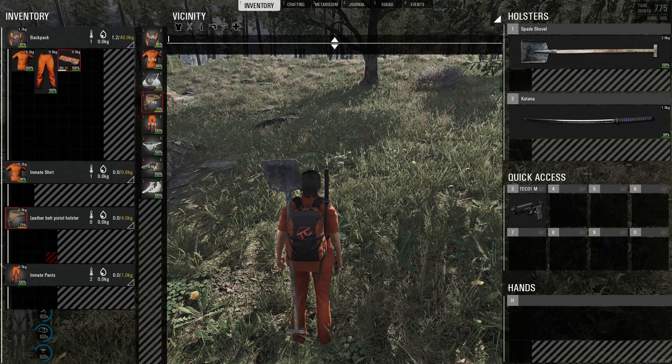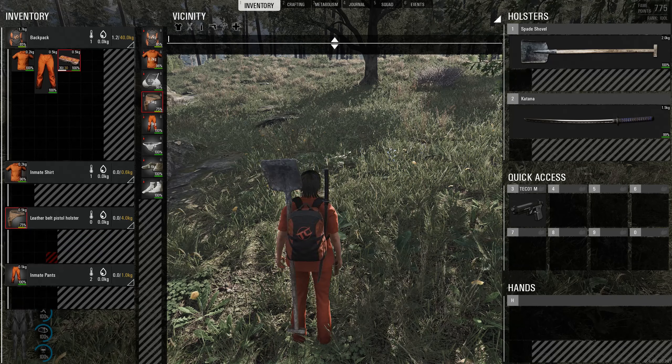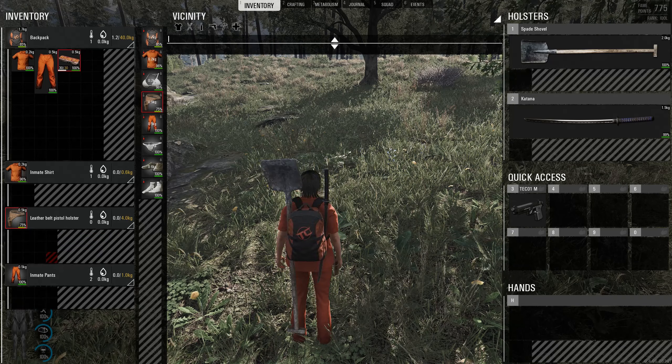You'll notice now that I've been attacked and I've lost health on my clothes, including the pistol holder. I can no longer access the pistol because it's damaged — if I click on here I can't pull it out. And even if you do have a sewing kit and you repair it, the pistol still does not reappear.